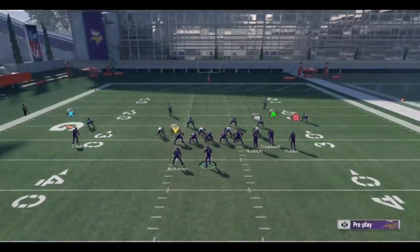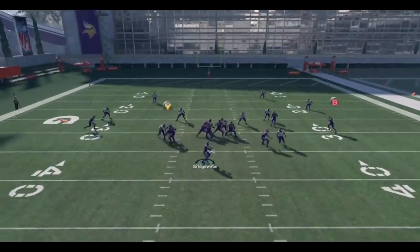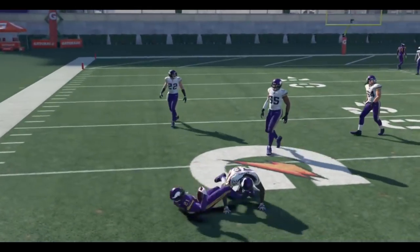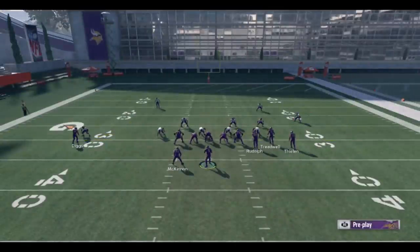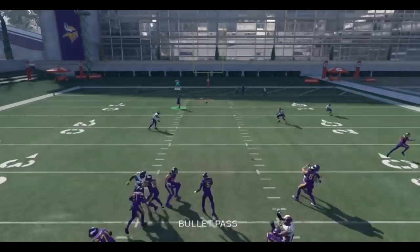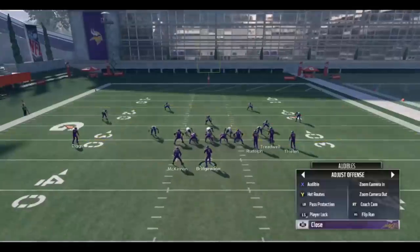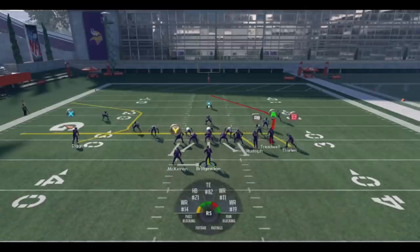Teddy sails the throw but the receiver was wide open — you can see the concept working. Against man-to-man, playmaker over the middle and Stefan Diggs beats his man with that 91-plus route running rating, getting that post route much quicker. Another setup: leave the running back on his route, motion out a drag route for a high-low on the outside. You can also do a dual drag setup with the A receiver on the clear-out to pull zones away. Basically whatever you want underneath — the main concept is clear out for that deep post.